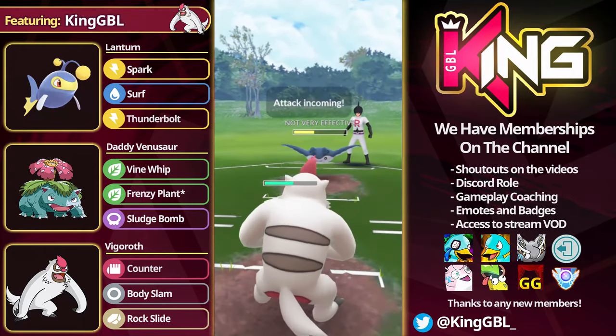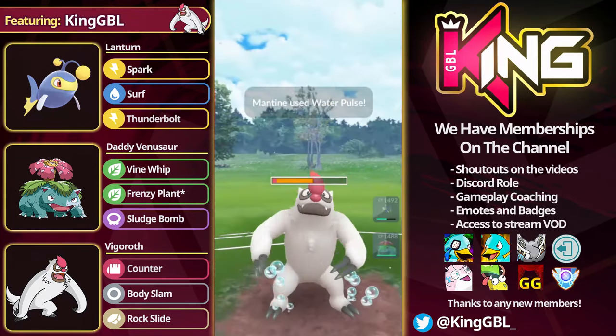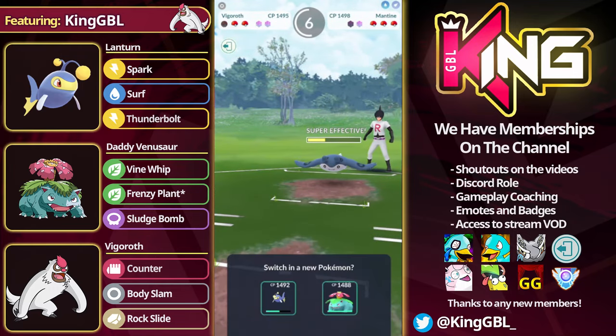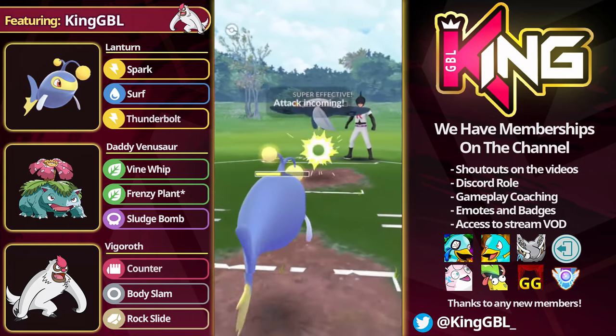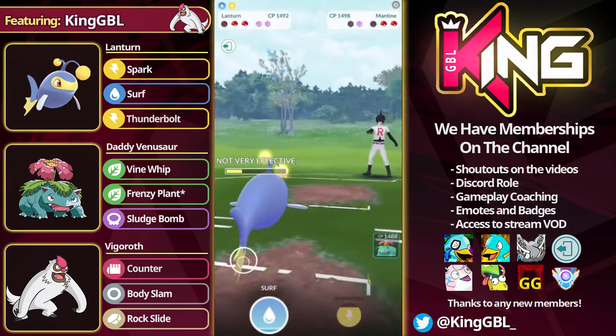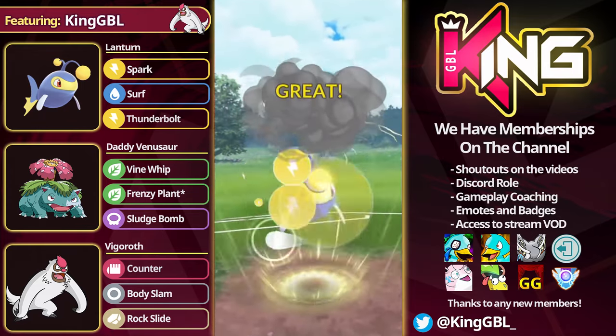If it is Shadow Abomasnow, you just die, and you just lose — that's the super unfortunate thing about leading Venusaur. You could potentially use something like Chesnaught. One of the things I do like about Venusaur of course is the counter resistance. I do like having Sludge Bomb, which can hit things like Dragonite and Altaria — it has a lot more neutral play than Chesnaught. However, Chesnaught is probably a little bit better into its counters as it does have that Superpower coverage, which is fantastic.